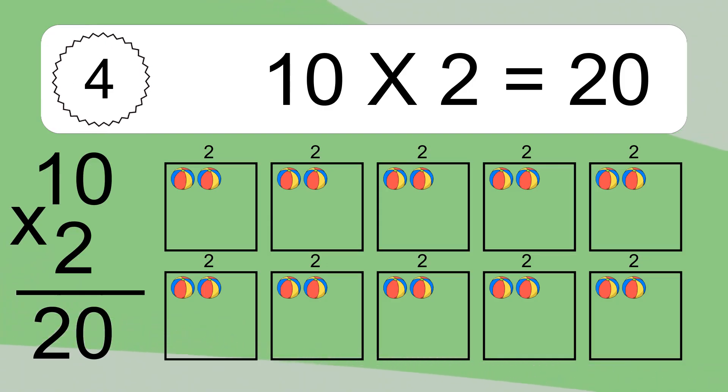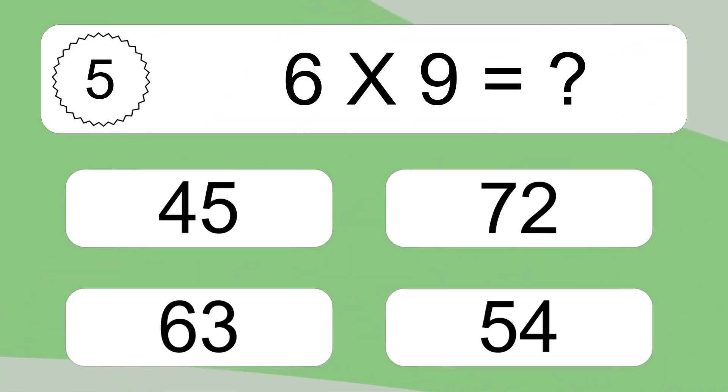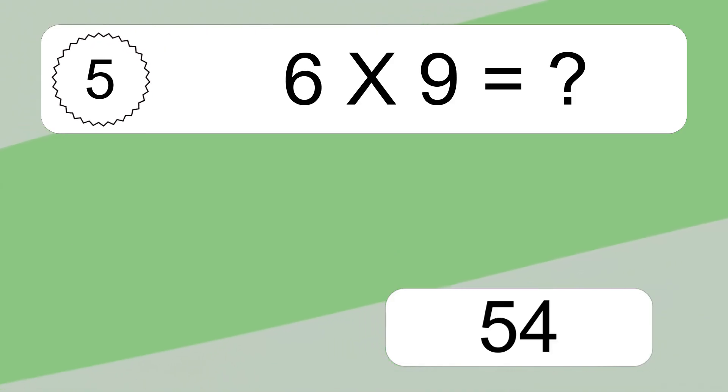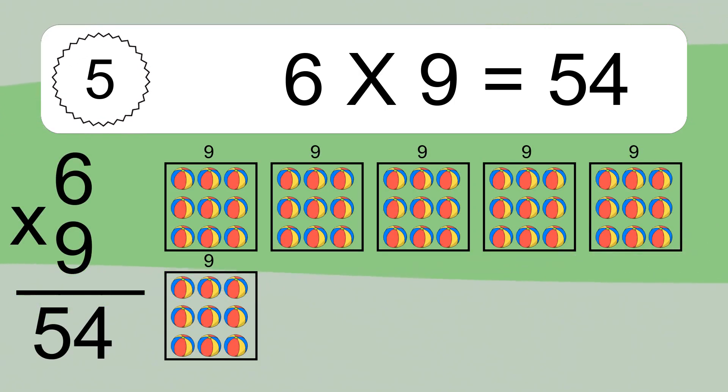This equals 20 balls. 6 times 9 equals what? 6 times 9 equals 54. We have 6 boxes and each box has 9 colorful balls inside. If you count all the balls in all the boxes together, you will have 6 times 9 balls. This equals 54 balls.